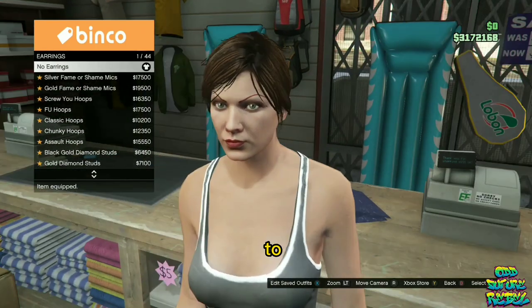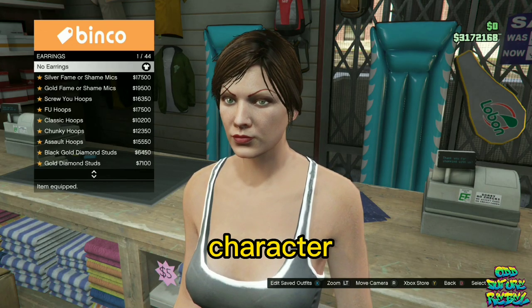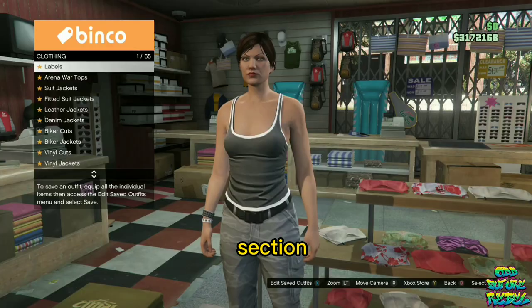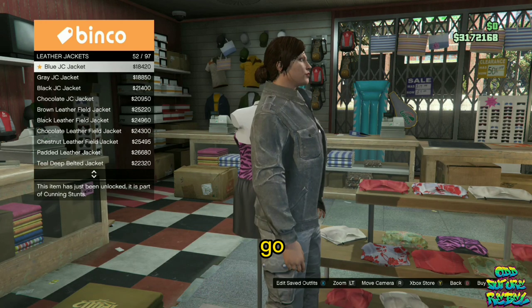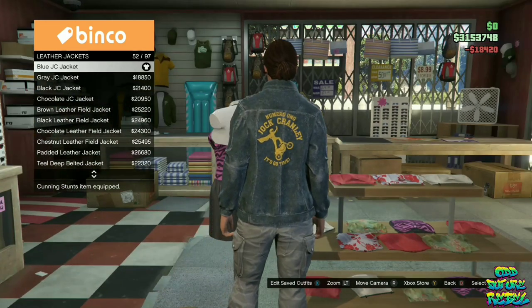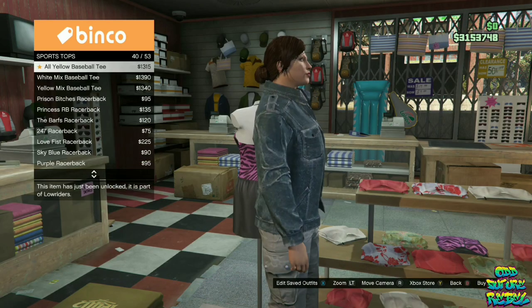Go over to the accessories and remove any accessories on your female character. Then make your way over to the top section. On the top section, go over to the leather jackets and purchase the blue JC jacket. Continue to stay at the top section.